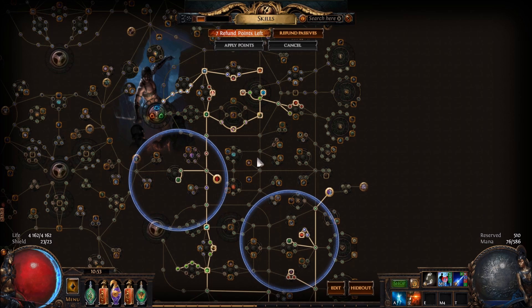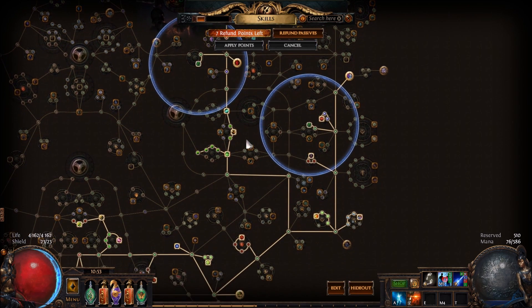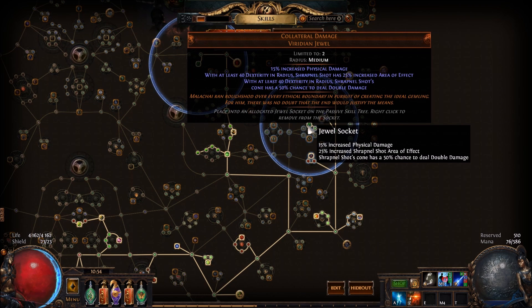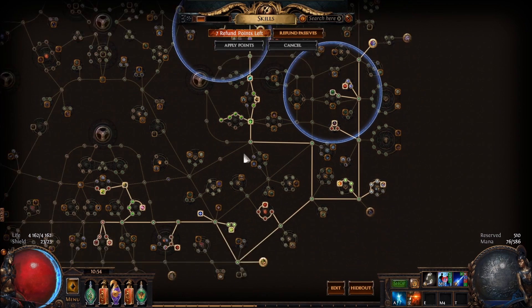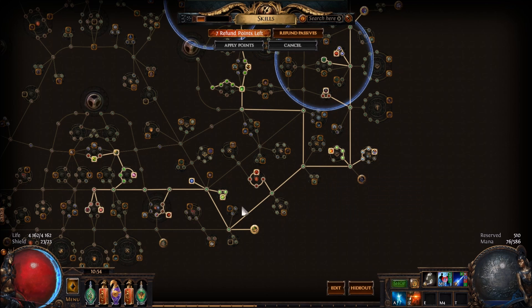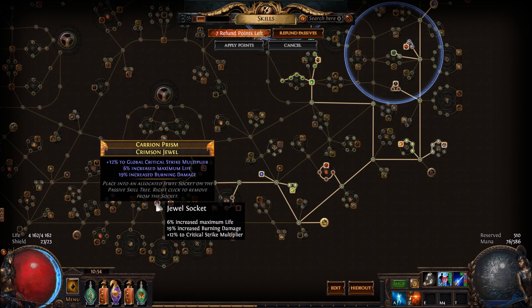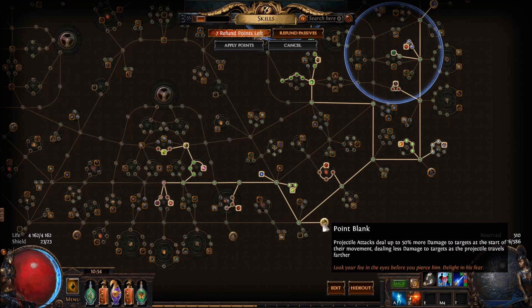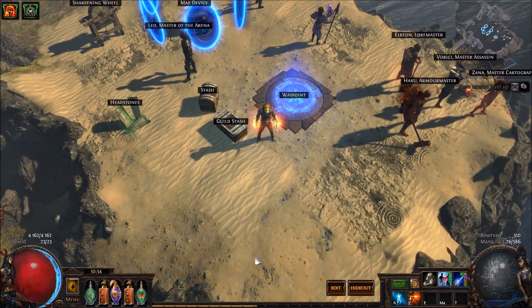That's my only damage over time node, except from jewels. I've got Vaal Pact for instant life, which is pretty sweet. I'm using acrobatics, and two collateral damage jewels here and here. It's a pretty particular bow crit build. I'll get more jewels with life and burning damage, which are really sweet. And I've also got point blank. So that's it — if you've got any ideas, thank you for sharing.